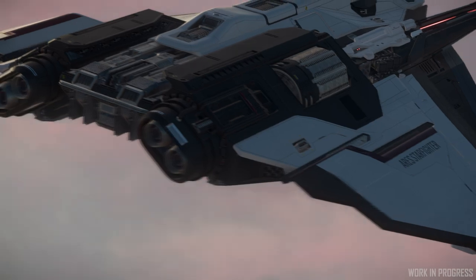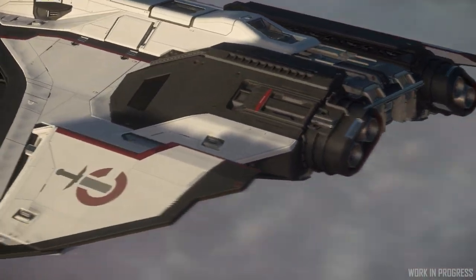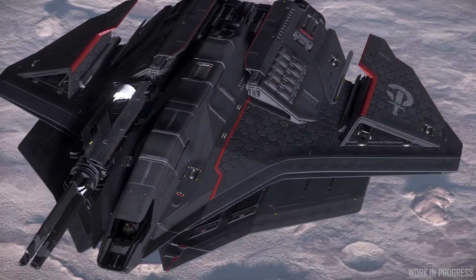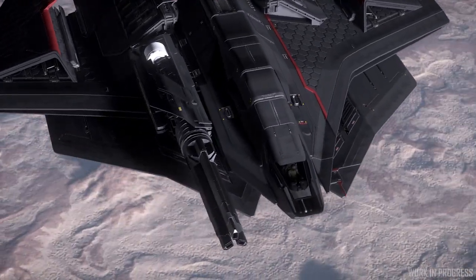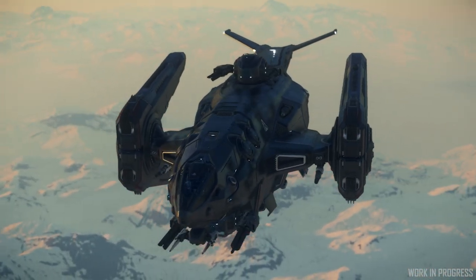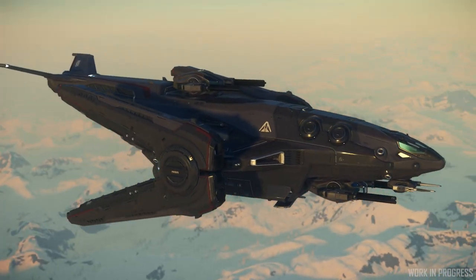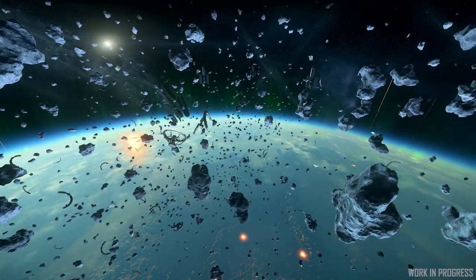How safe the Hercules might be up in the skies could depend on two additional ships coming later in the Alpha 3.15 branch cycle, including the Aries starfighter and Redeemer. Whether they attack or defend, they will certainly be looking to bring the pain when they arrive. We'll be talking more about these two in depth when we get closer to their intended release during Alpha 3.15's Intergalactic Aerospace Expo event.